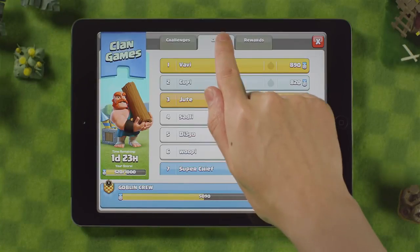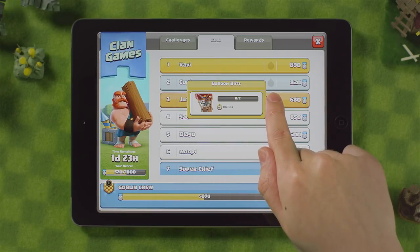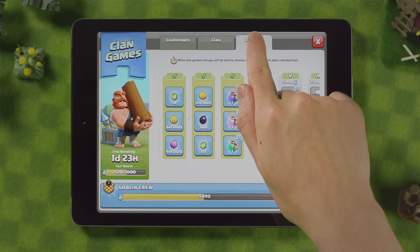This is your clan tab. Use it to keep track of your clan's progress. You can see what challenge they are currently working on, and the number of points they've contributed. But hey, let's see those clan games' rewards.